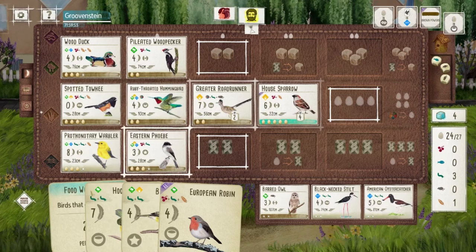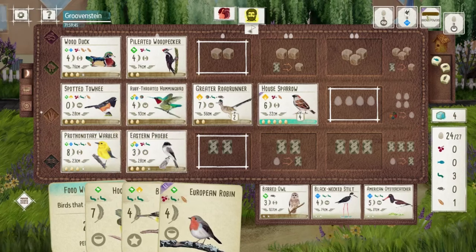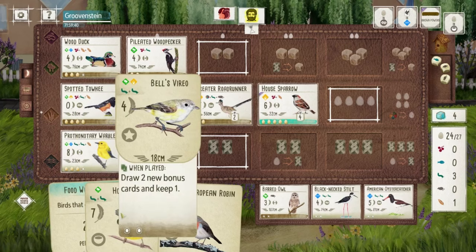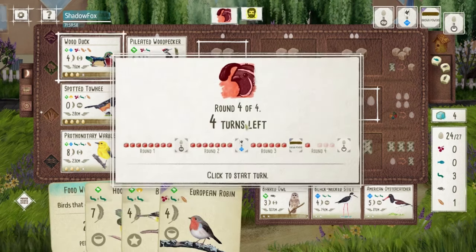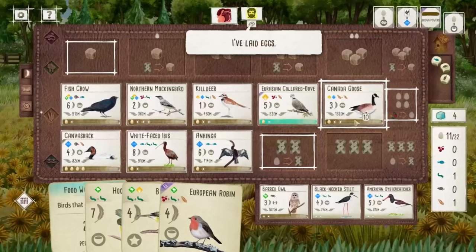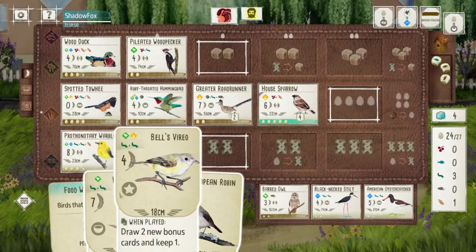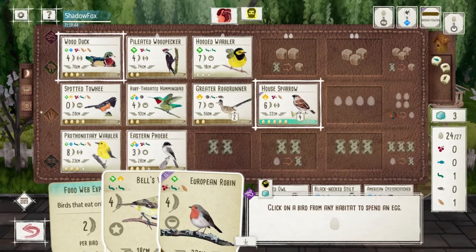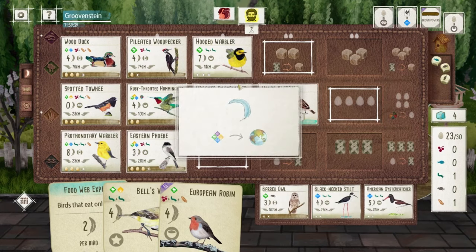Play the Hooded Warbler for more egg space — actually, I'll play the Bell's Vireo. Nope, the Warbler has more nest space — they're both cup nests. Hopefully I get them both on the board here by the end of the round. I should. More eggs. Good ol' Hooded Warbler.